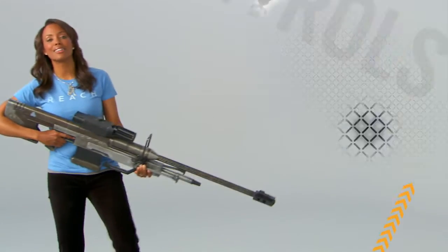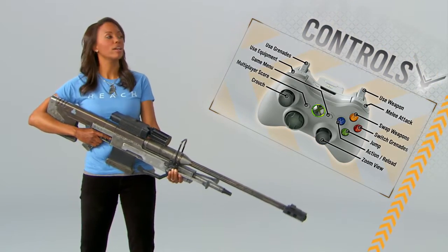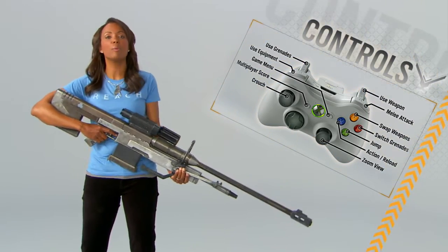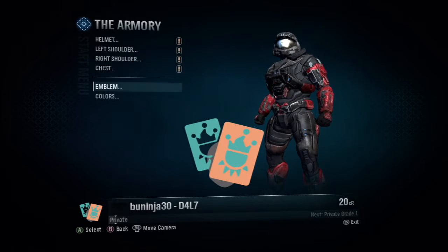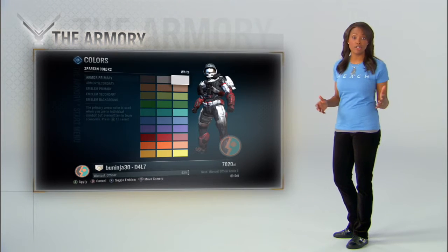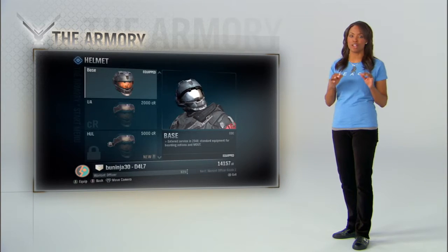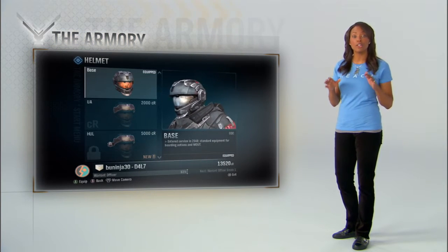All right, let's take a look at the gear. First off, check out your controls, okay? They're a little different this time. I don't want to hear you crying about how you didn't understand which button made you jump. Next stop, the Armory. Choose an emblem, a service tag, and a paint job. Not all of the armor is available in the beta, but trust me, there is plenty of cool stuff to check out. And the more you play, the more you get.